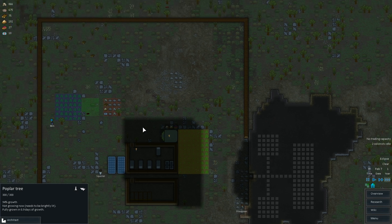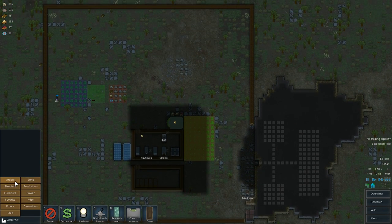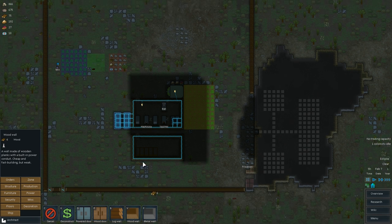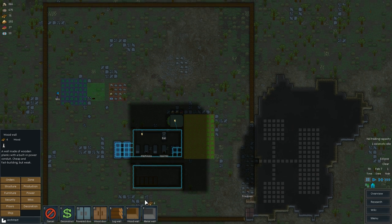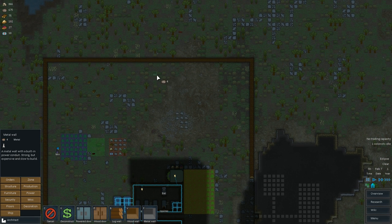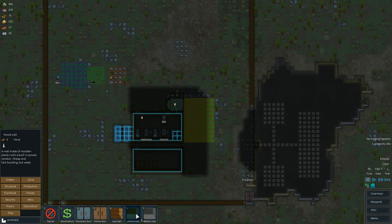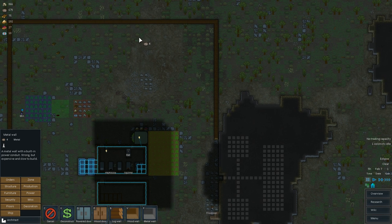Alright, so with that being built, let's start working on actual buildings then, shall we. So a wooden wall — I would love to make a metal wall. How much metal do we have? 675. I kind of want to start working on metal exteriors. We have more metal than wood, so alright, let's start building.